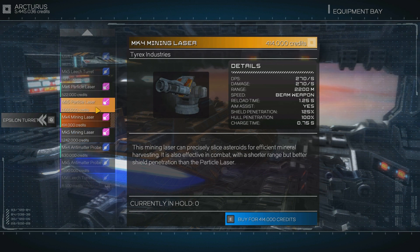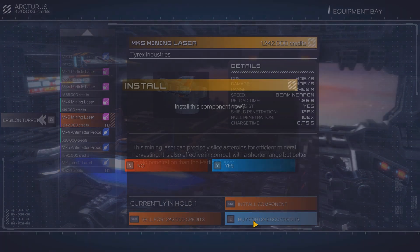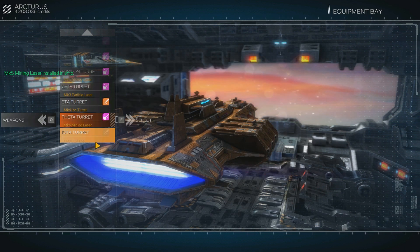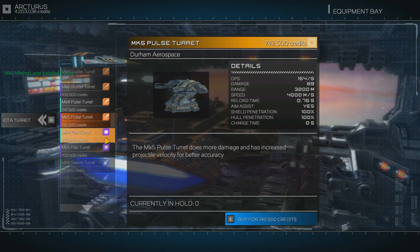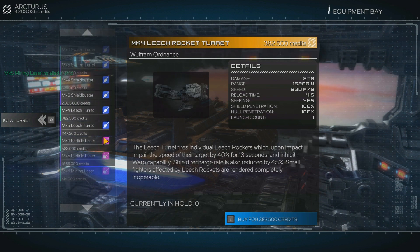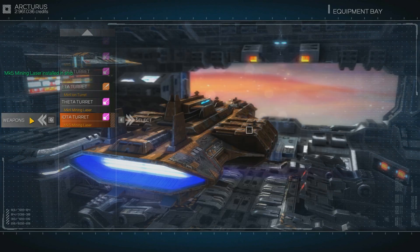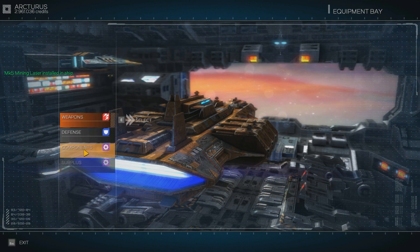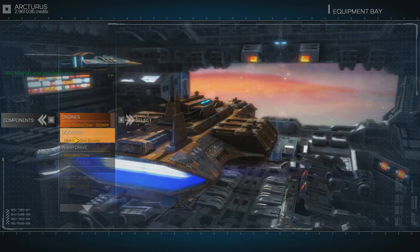The mining laser is pretty awesome though, but the range suffers not that much. Might get it — it's pretty expensive. Yeah, go on then. So let's get one more scattered turret — another mining laser. All right, that's pretty good. It's a pretty dangerous ship now. Defense — I don't think there's anything new available. Nope.